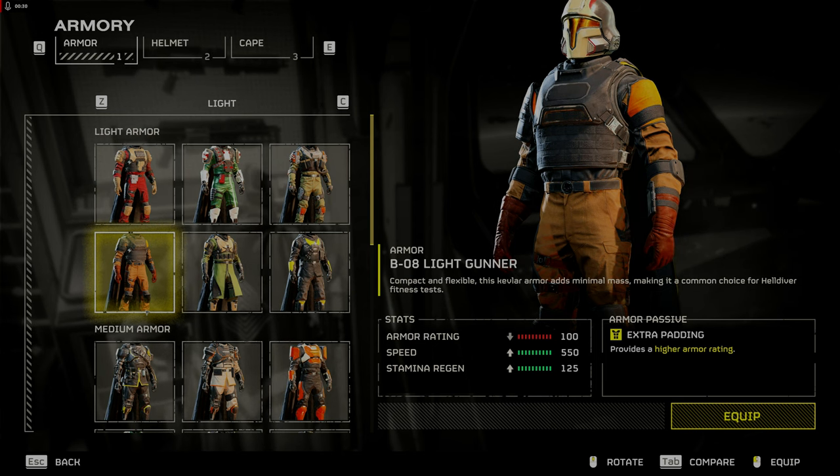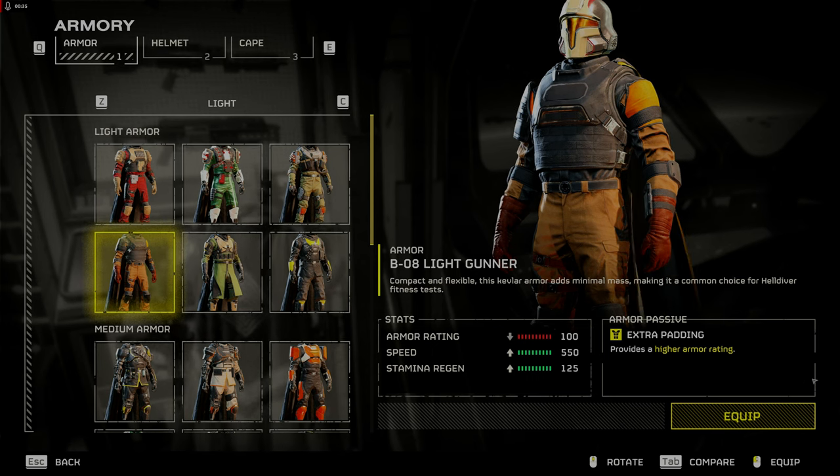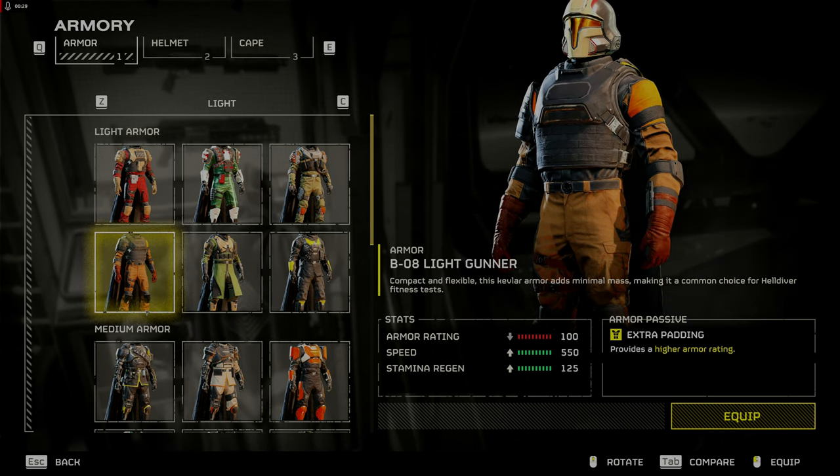Finally, extra padding provides higher armor rating. The one in the Superstore is light armor with medium armor protection, which is useful if you take a lot of automaton hits.